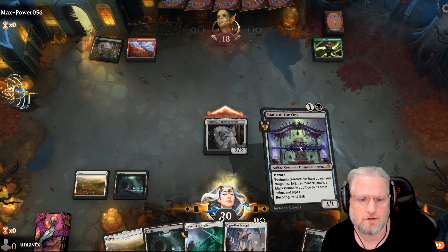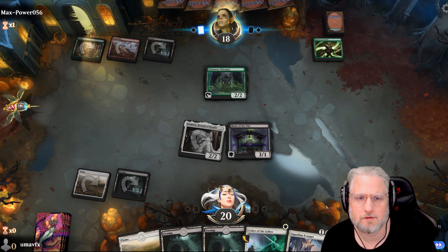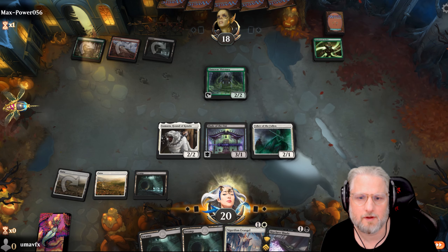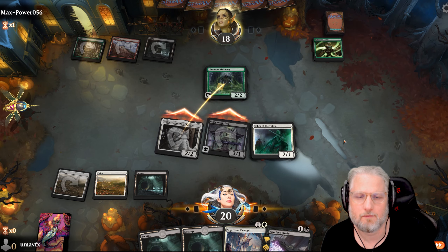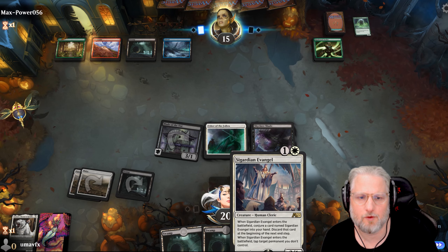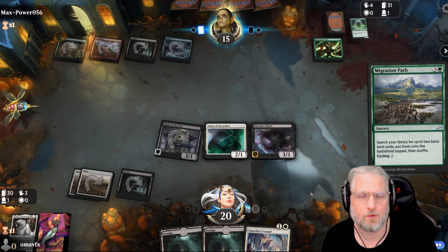Let's go first. We have menace now - next turn we double spell and that should be pretty good. Skyclave - I'd rather do that and save this guy. So we're gonna do like that and go in. Then we can play this one out after - I don't need to play out in combat here. Next time we can play out two Evangels. Oh, he's just ramping. We might get him - this is the type of player we punish with our hand.